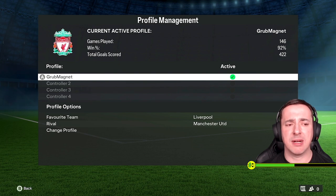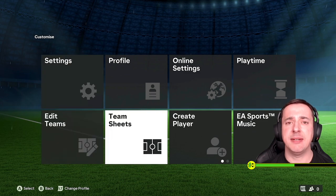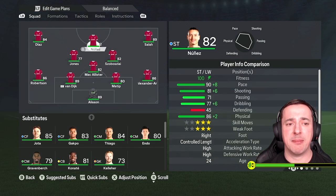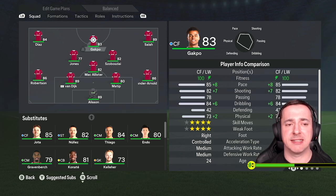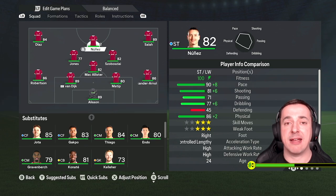You can also change your rival there if you want. One important thing: if your player is not in the starting 11 as of the team sheets created in FC24, you may need to adjust them. Go to team sheets — for example, in my Liverpool sheet Nunez is set as center striker but by default Gakpo is there. To swap Gakpo for Nunez, move over to Gakpo with your left stick, select him with A, move over to Nunez and select him — he's now in the starting 11 and you can use him in the practice arena.